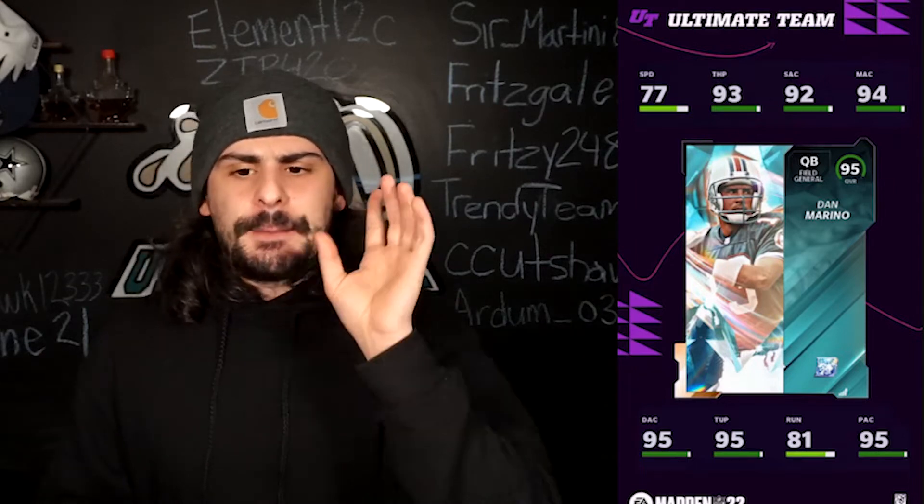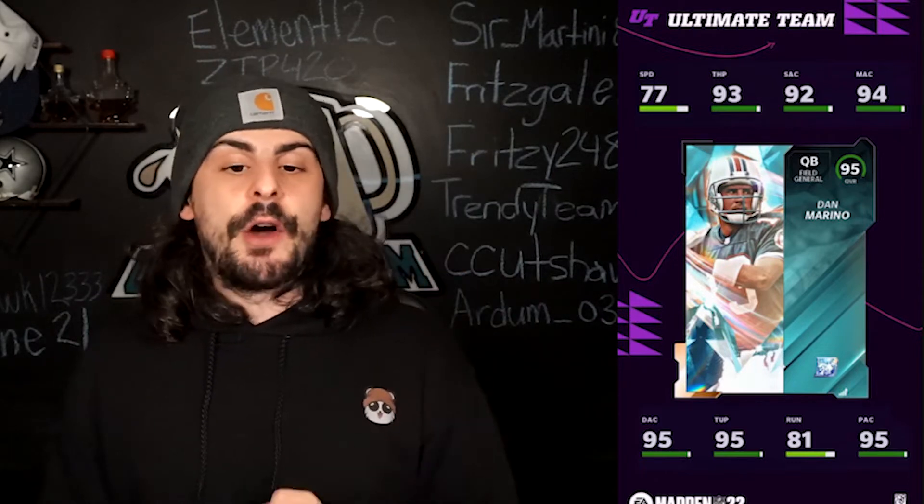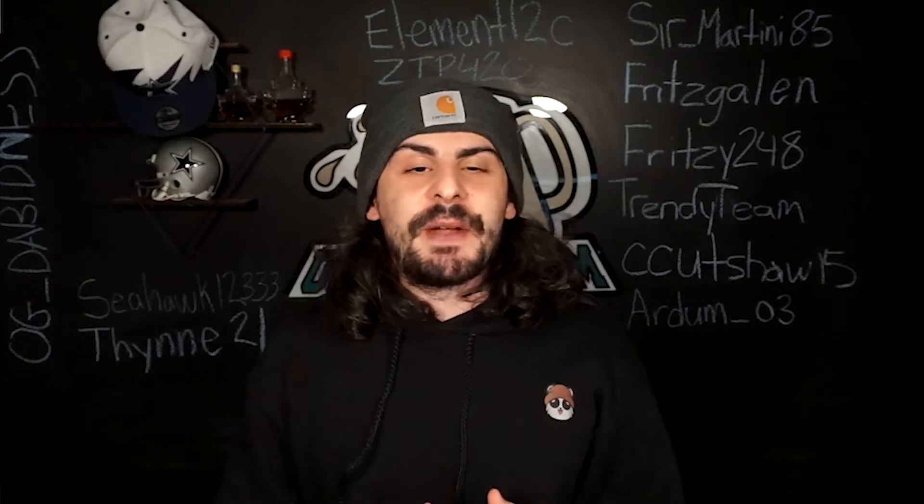Before we get into the team diamonds, let's look at the team diamond master — it's going to be this 95 Dan Marino. You'll need to collect all 32 team diamond collectibles to build him, or you can buy them on the auction house. This is the first QB in Madden 22 with Hot Route Master. I don't believe he gets Gunslinger as well, because I think the threshold is 95 throw power on a field general quarterback — that's how it was in the past. He will get Set Feet Lead and Hot Route Master, which is a pretty good combo. Speed is a little low, but this is still a really solid card especially this early in Madden.